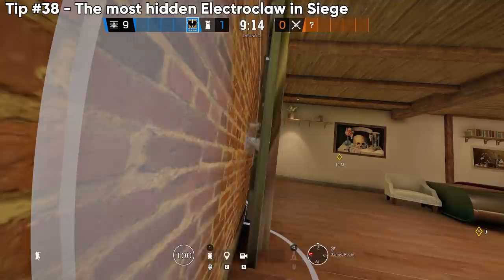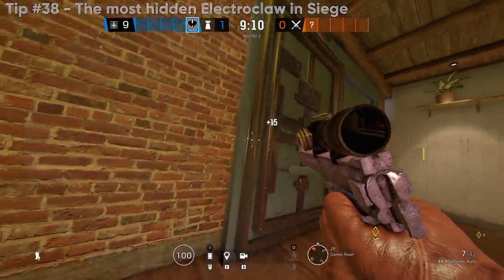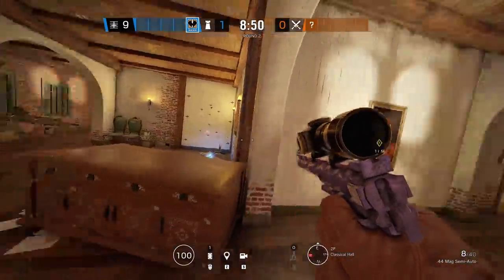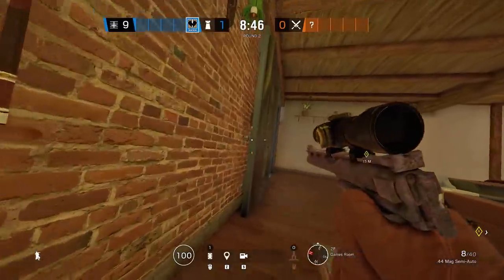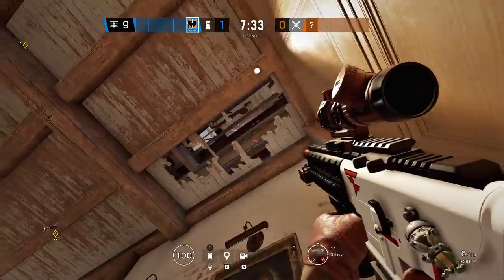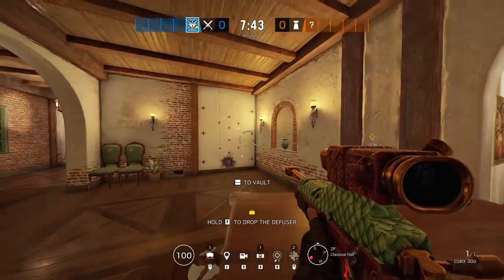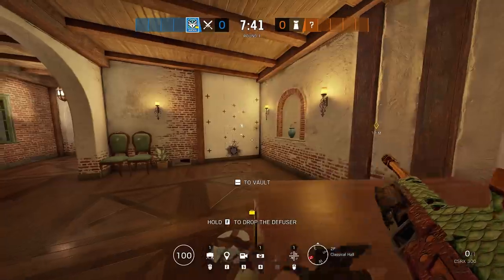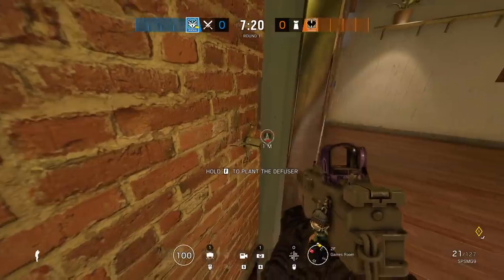Cade keeps getting countered, but in the games room you can actually place an Electroclaw behind the wall where there's pretty much no way to destroy it unless a Twitch drone or bullet gets a line of sight on it — and that's a big if since it's nearly invisible behind the vault wall. You don't have to worry about Kali getting this. Worst case, it gets Thatcher EMP'd and disabled for a few seconds, then it pops right back up.